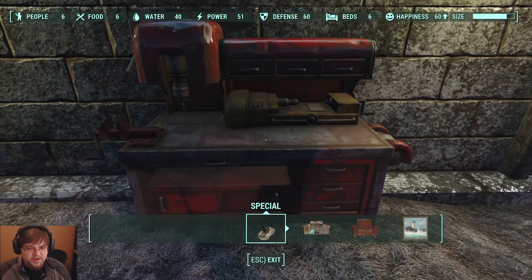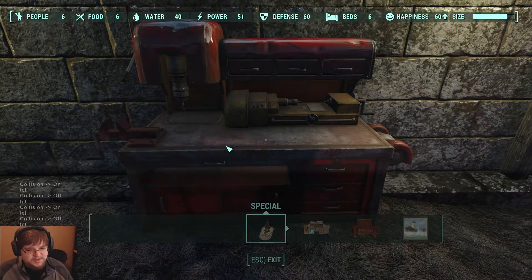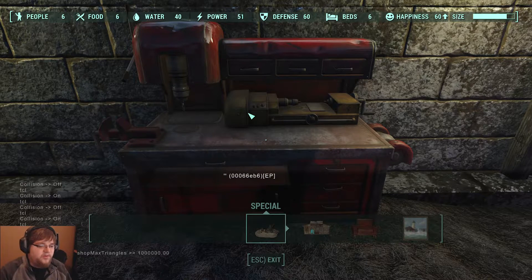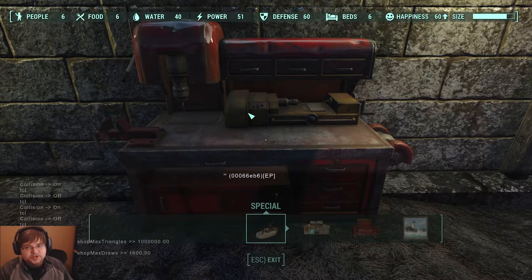I apologize for the loudness here, but it'll pause there, so that's good. So you go up to your workbench for your settlement. You click on said workbench, and then you type getAV 349. This will tell you the max triangles of the workshop. Then you'll also want to getAV 34B. This will give you the max draws for that workshop.